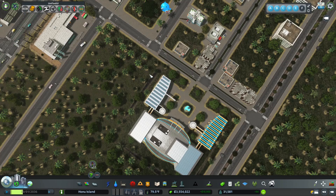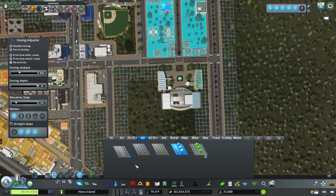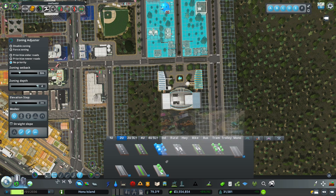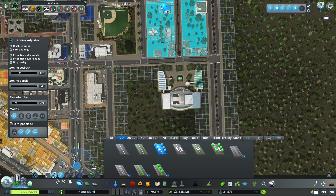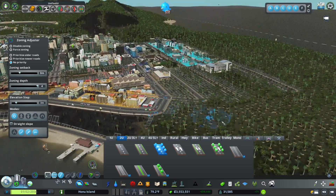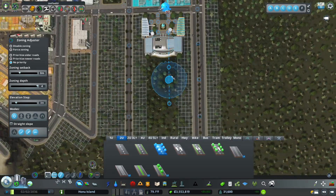We are good to go now. We don't have a public library — we might want to think about getting that too. I want to continue this street down this side. We'll do a tree-lined road and just go down to here for now. I'm not sure how much room we're actually going to need.